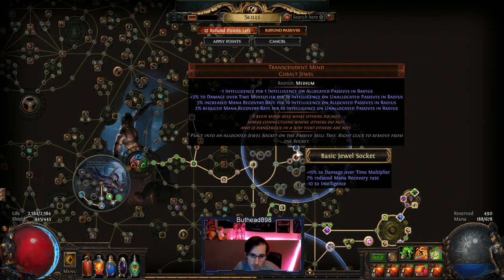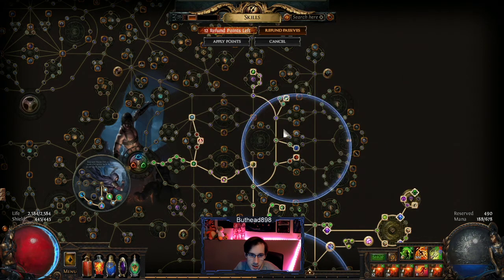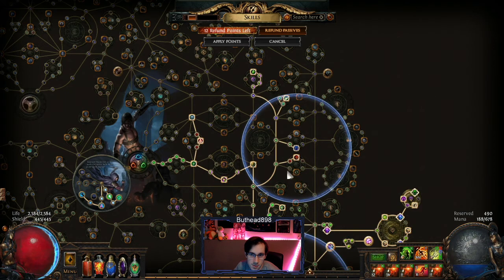Transcendent Mine is about 12 to 15% more damage. If you don't have it, skip those two points. Also skip the Frenzy Charges — you don't really need the Frenzy until you get the Phantasmal Toxic Rain. But those are about eight exalts, and that's why I haven't picked up those two points yet either.